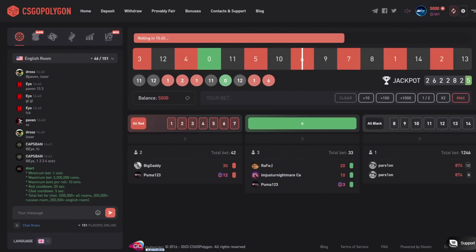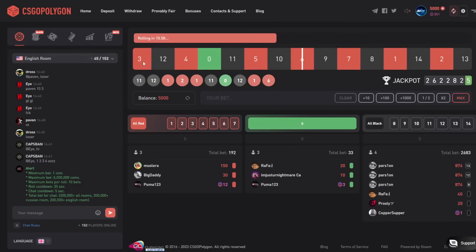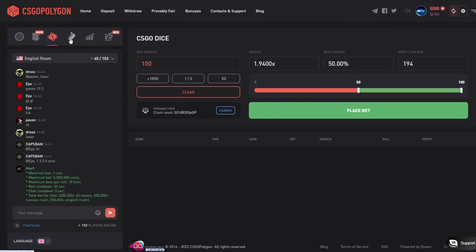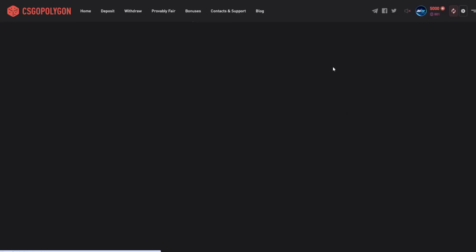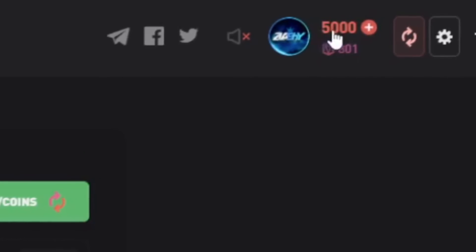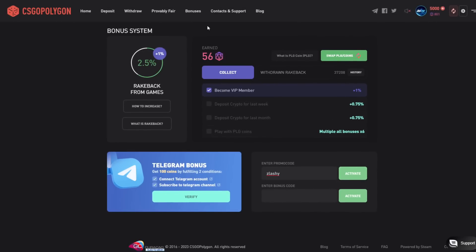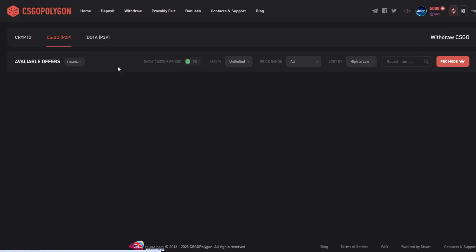Now we're on CSGOPolygon.com. This is a really nice site offering roulette, slots, dice, coin flip, and crash — there's really a lot you can bet on. When you go to bonuses and type in the code 'Slashy' right here and activate it, you will get 500 coins right here.